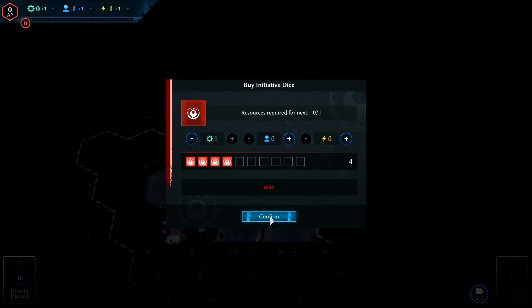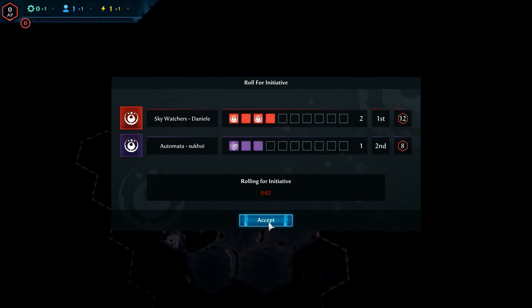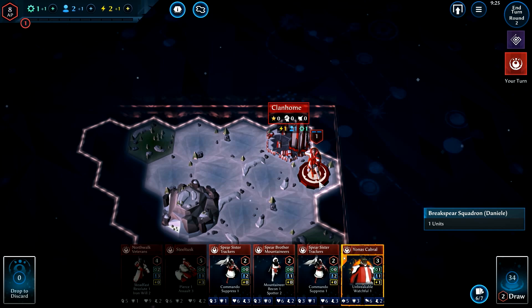When you have spare resources, you can spend them to increase the number of initiative dice you roll, improving the chance you'll go first and receiving an AP boost in the process.